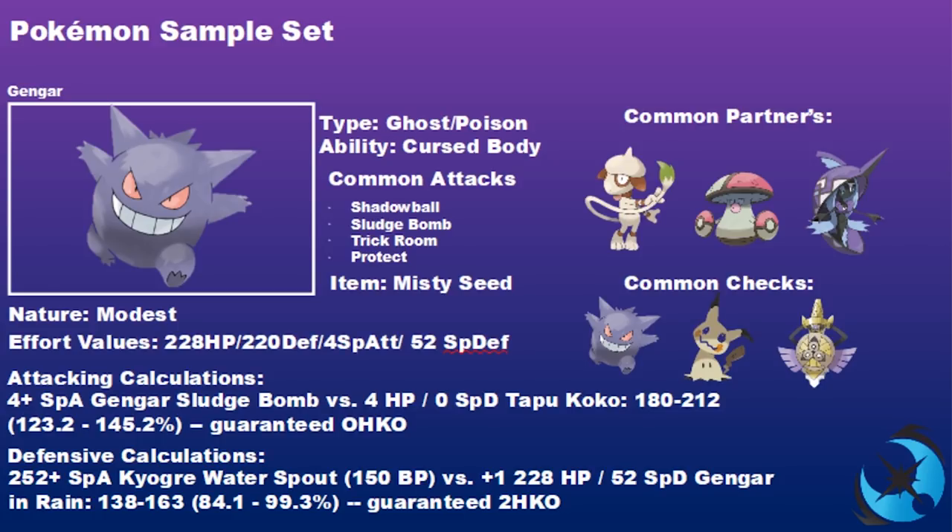The final set is the Misty Seed — a bit different from the previous spreads. The Misty Seed activates under Tapu Lele's Misty Terrain, giving Gengar a +1 Special Defense boost. This set also runs Trick Room as a speed control option, really catching your opponent off guard since they expect Gengar to be fast and offensive — the Trick Room element can flip the table and give you a real edge.